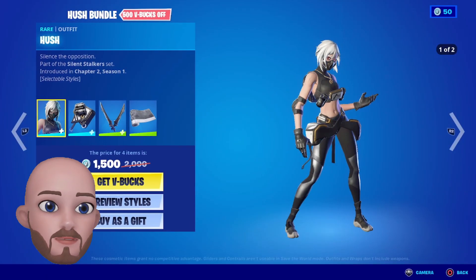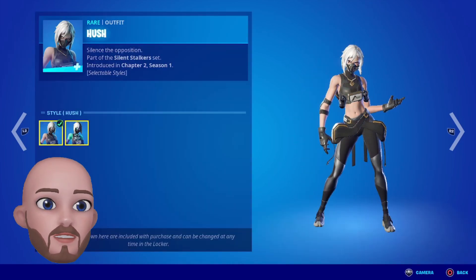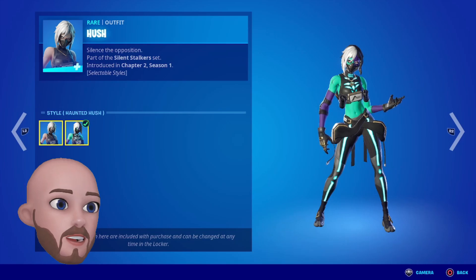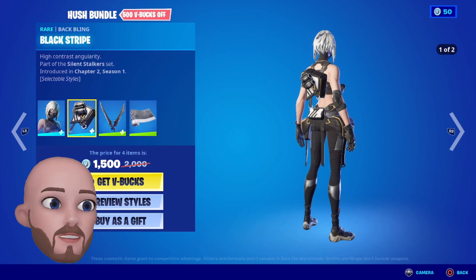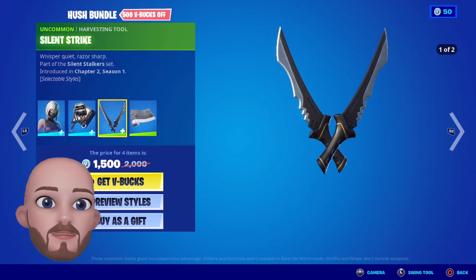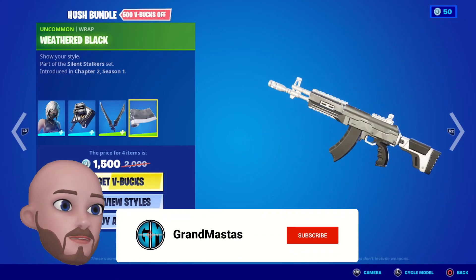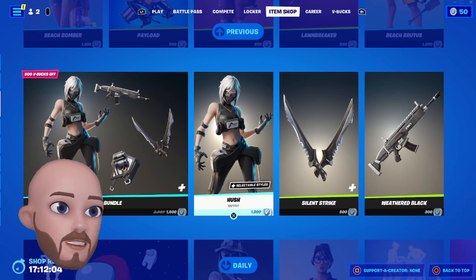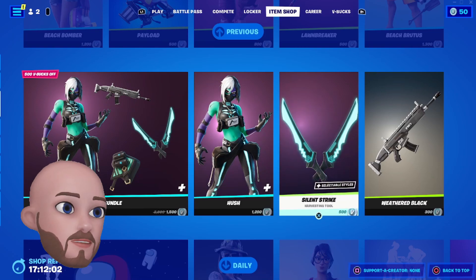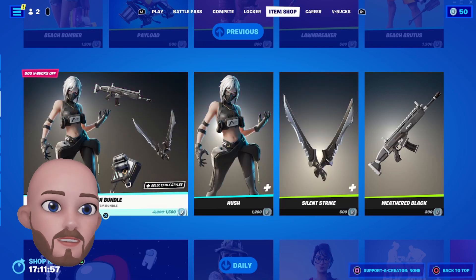We've got the Hush Bundle at 1500 — this is cool as well. Selectable styles: Hush and Haunted Hush. Loving that mint variation — that's sick. Black Strike back bling, the Silent Strike pickaxe, and the Weathered Black wrap. That is tidy, I like that. Hush is 1200 on its own, Silent Strike is 500, Weathered Black is 300 — saving 500 getting the bundle.